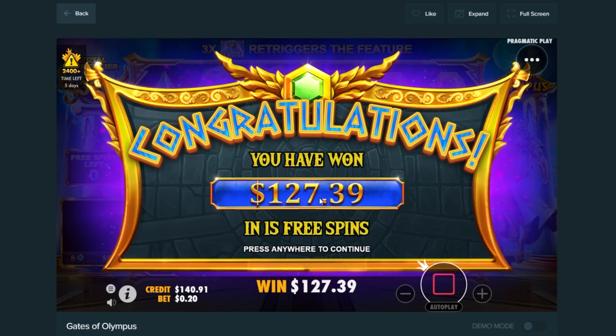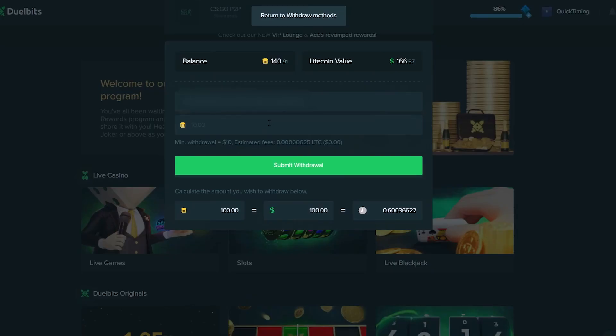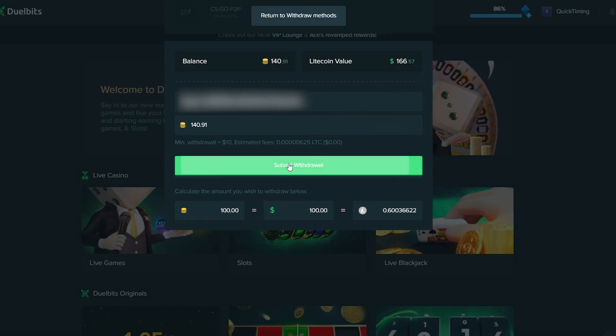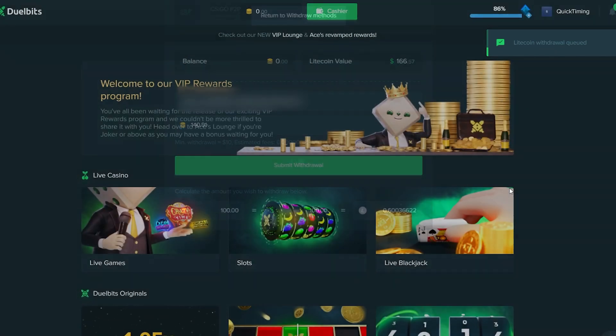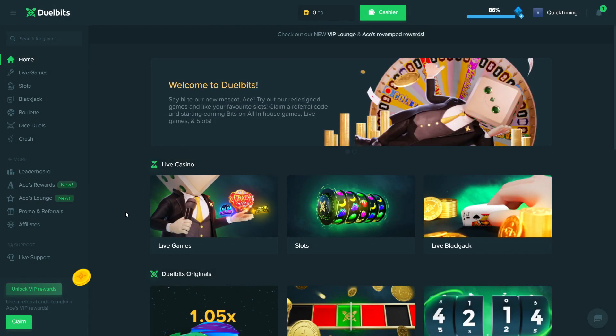We're cashing out with $140 — let's go! I did not expect to win that much. Sending it to our Bitcoin wallet — $140 cash out, that is actually insane. Blurring out the address, submitting the withdrawal on Jewel Bits in Litecoin — queued. Thanks for watching! Check out Jewel Bits if you want, don't forget code 'QuickTiming' under promo and referrals. Thanks so much to everyone who just joined the community — catch you on the next one, peace!